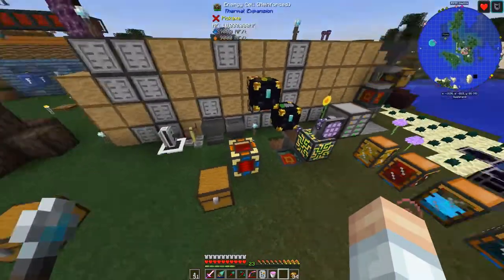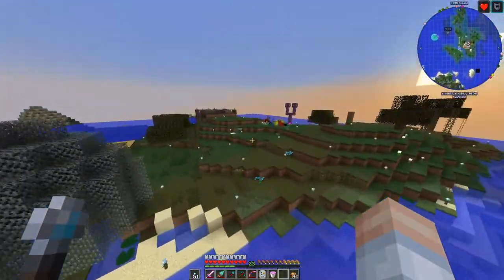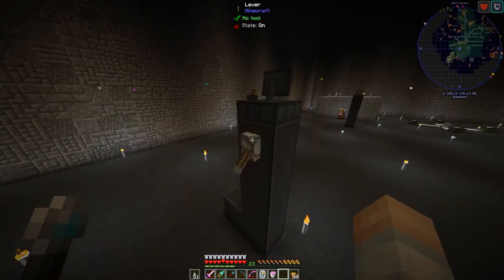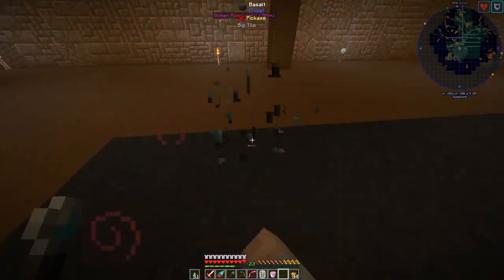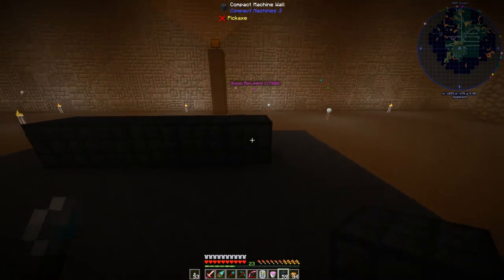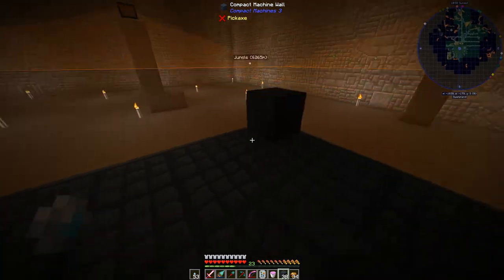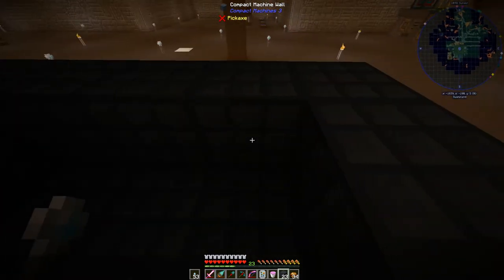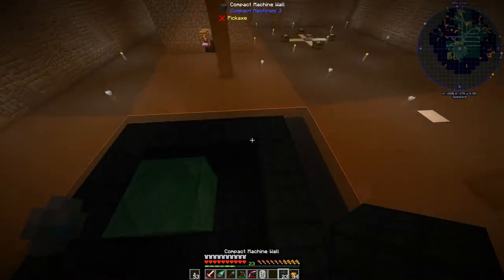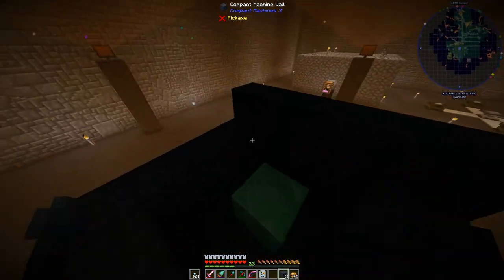We're going to do all of this in a compact machine. It is nighttime but we are going to keep it for right now. Let's build the compact machine - we'll do the massive one again. It's just a five by five by five, and we'll put an emerald block right here in the middle and then all the way around. Really it's not too bad of a process - just over a stack, 98 blocks.